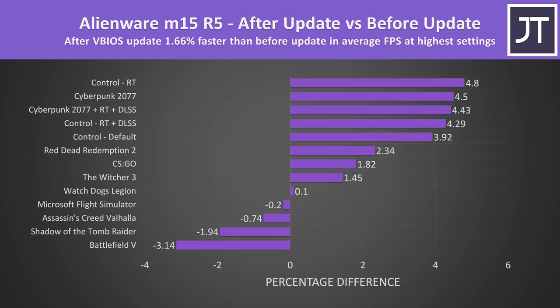Granted it could be some other issue with the testing, though I feel confident in the methodology both before and after updating. Testing at 1440p may have shown a bigger difference as that would put more workload on the GPU, but I've got the 1080p screen model here. Those 10 games were tested for my usual game benchmark video before I found out about this issue, so I figured it would be useful to show the before and after differences rather than scrapping that work.